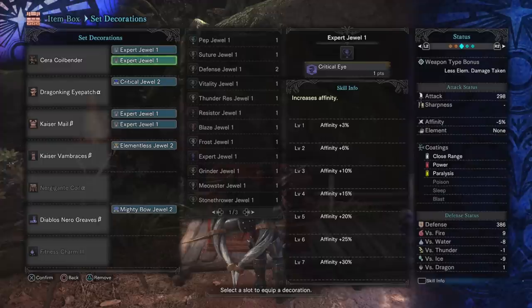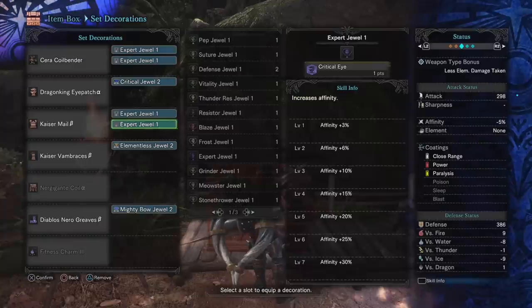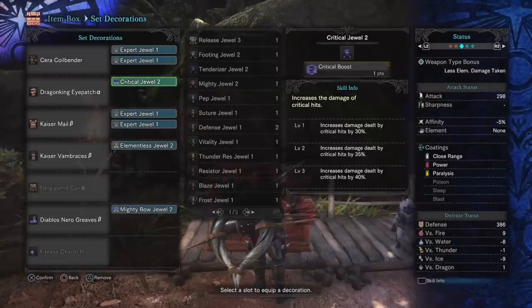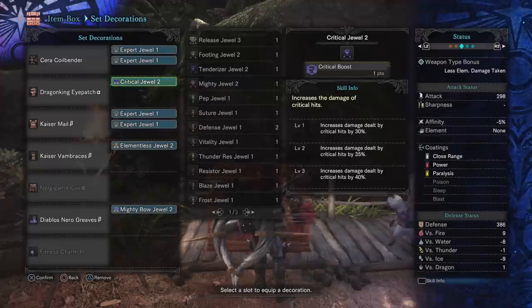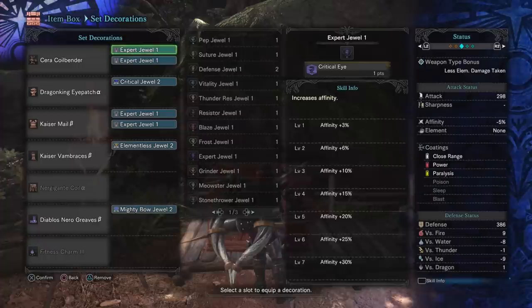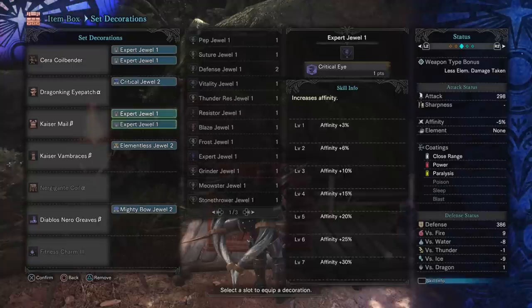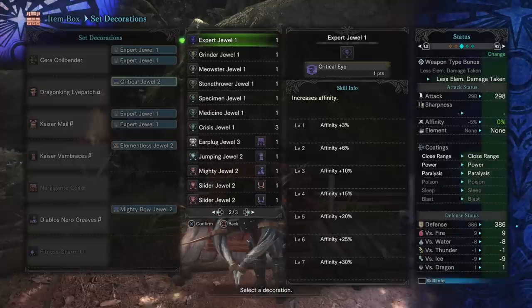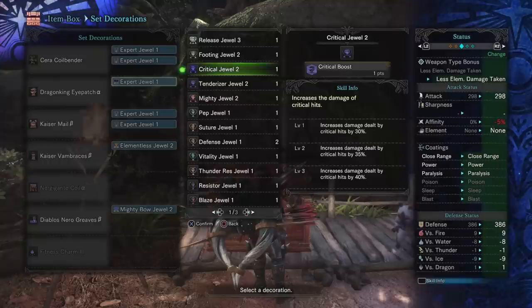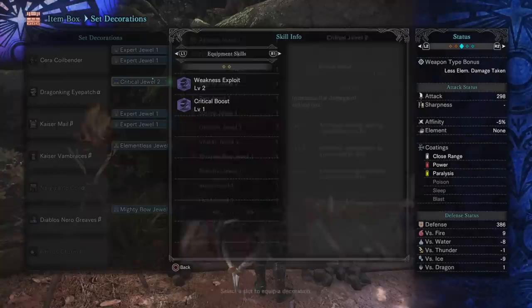You'll also notice I have a critical jewel — this is basically just a filler. In a perfect world, I'd be running two special ammo boost gems up there. Instead I would have the Near Gigante male, and then for the level two slots I could run a piercing shot up and a power shot up — giving me normal, piercing, power, elementless, mighty bow, and special ammo boost for the equivalent of a god tier bow build. That is ultimately what you should aim to work towards, though it will take quite a while to farm all those up. The critical jewel is just a filler — you don't need it there. You could run whatever you want: another critical eye, a jumping jewel for more evasion — it's just something to take up the slot while we try to hunt down something to further augment our power shot and piercing shot.